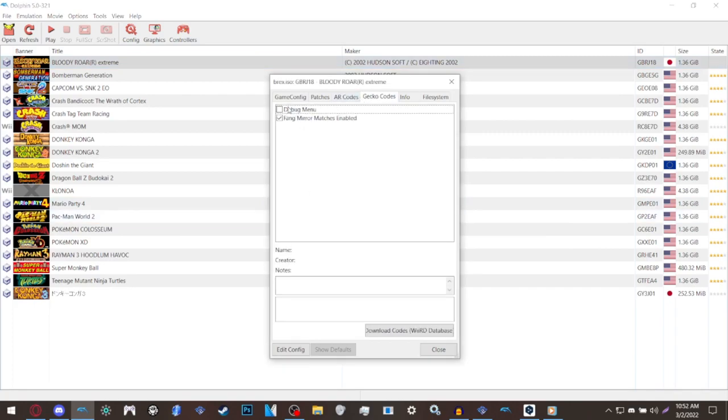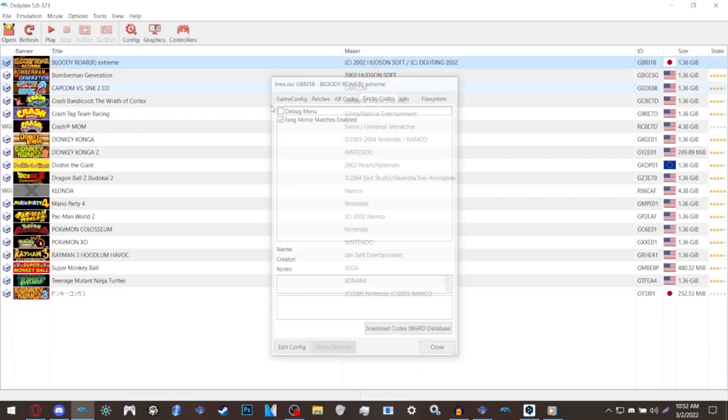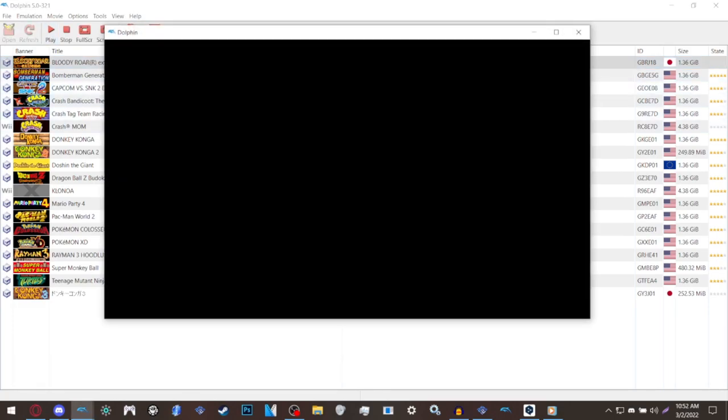Now you have the netplay settings, debug mode, and Fang mirror matches enabled. Boot up the game to make sure that everything is working correctly.